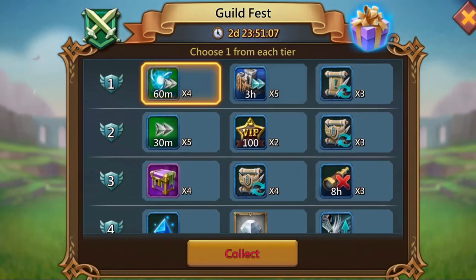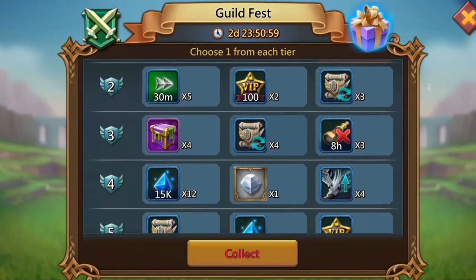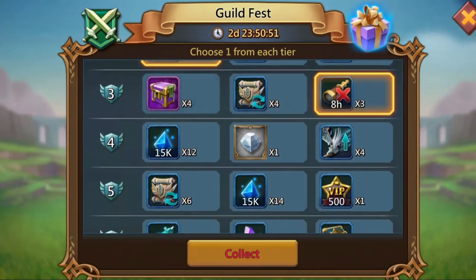I don't need merging speed ups. I haven't done familiars on this account and I don't really plan to. And I definitely don't need wall repair speed ups. So I'm gonna go ahead and go with the admin quest. For this I'm gonna take the 30 minute speed ups, and here I'll take the anti-scout.